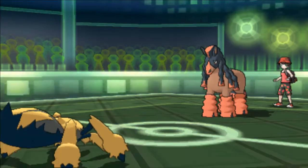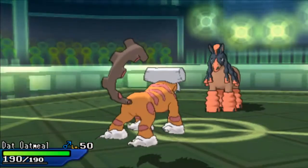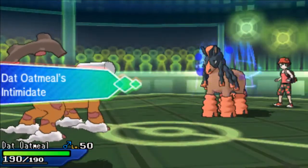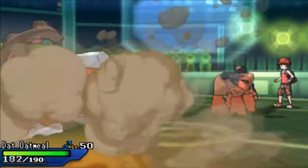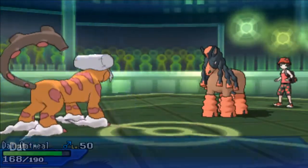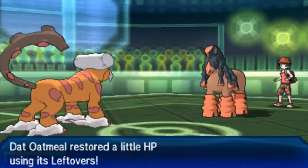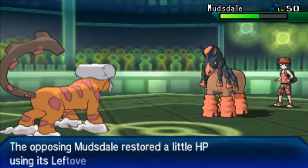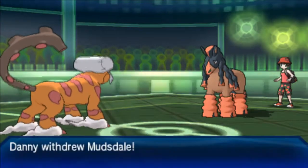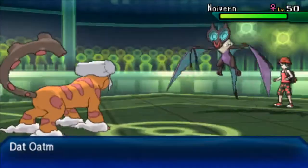He's gonna go for Rock Tomb and I think I might be able to live another one, but I want to preserve my Galvantula for later. I'm gonna go to my Landorus expecting another Rock Tomb. I also don't want to get outsped by Mudsdale, so I have an opportunity to go for Stealth Rocks — that'll put a lot of pressure on him. He does have Blastoise which may carry Rapid Spin.